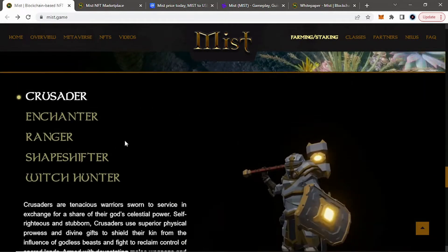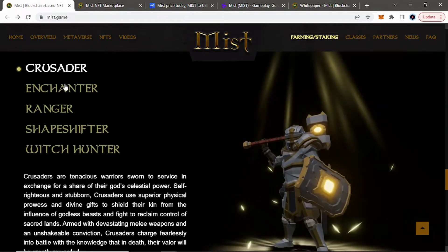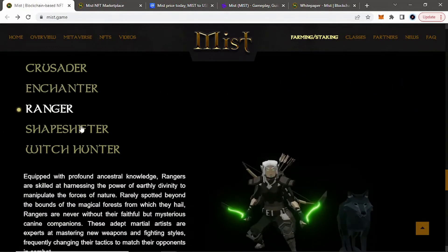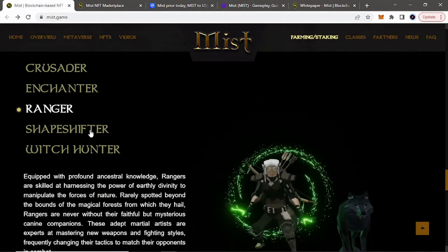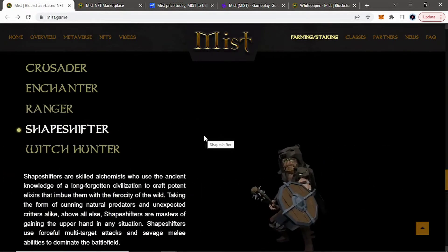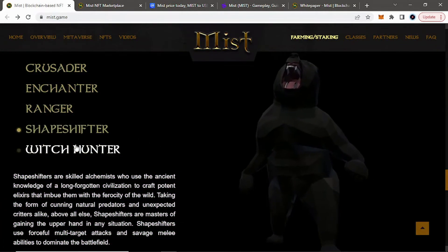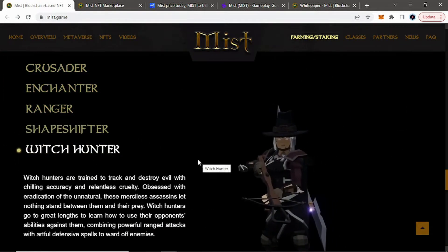Looking at the five different classes: the Crusader is more like a warrior type, the Enchanter is like a mage, the Ranger is like a rogue style, the Shapeshifter is, you know, with potions or shapeshifting literally, and the Witch Hunter as well.